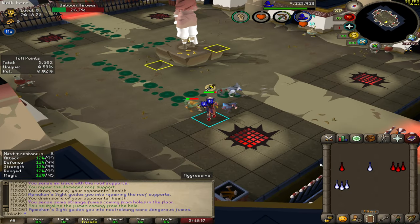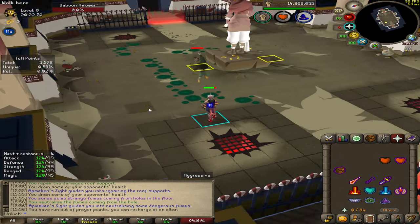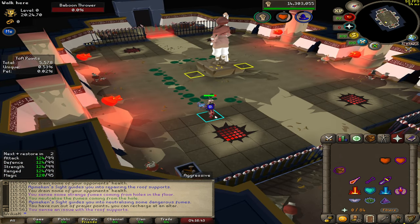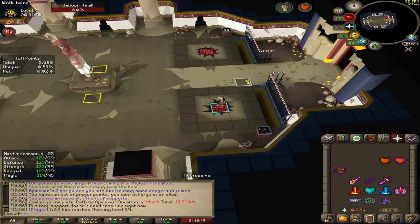Come down here, freeze the baboon, melee the ranger, and that is the fight — that is the entire room. Pillars, vents, DD South, and then just breaking down the 10 waves.